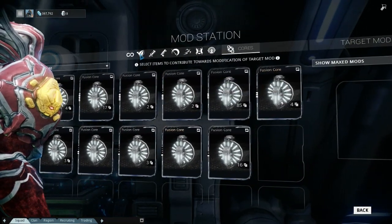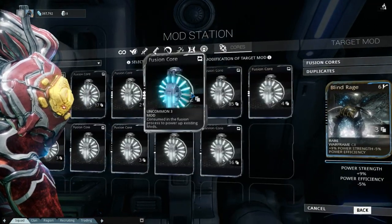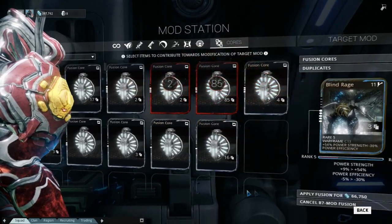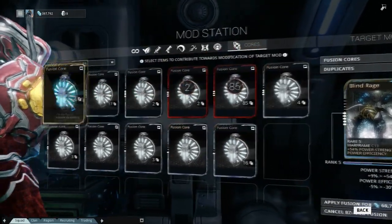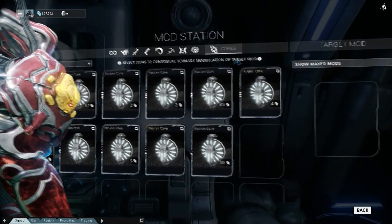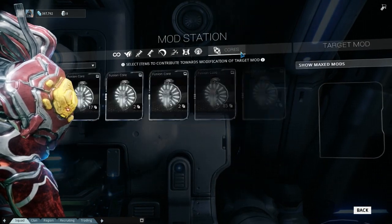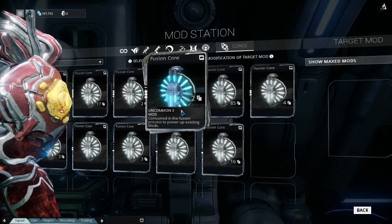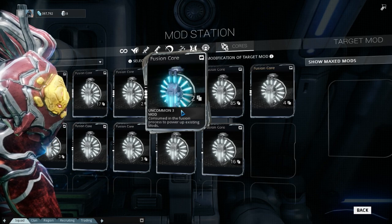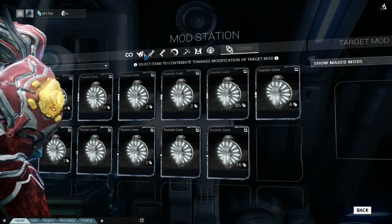Instead of doing that, I like to go and fuse it myself. So what you can do is — there you go — now I just used 85 fusion cores. I like to do it myself so I know exactly how many I'm putting on, because I have made the mistake of accidentally leveling up a mod all the way, which I didn't mean to. Fusion cores are basically just random things you get off the ground, off enemies, off anything. You use them just to upgrade mods — that is their entire purpose.